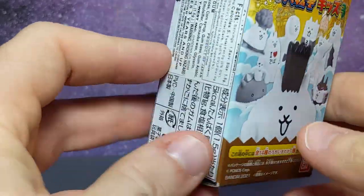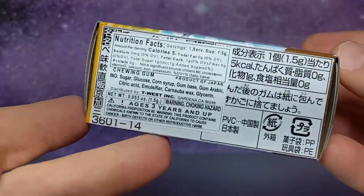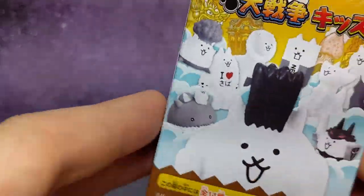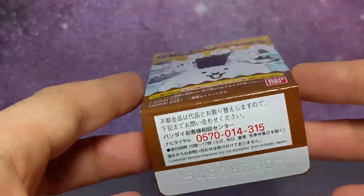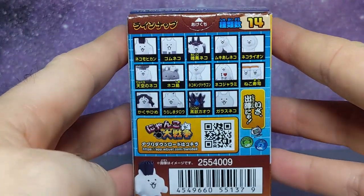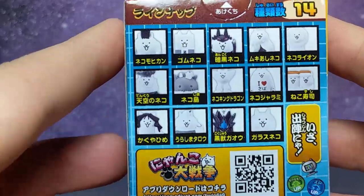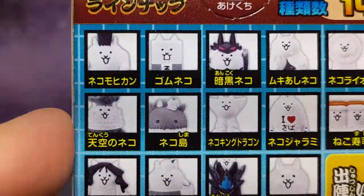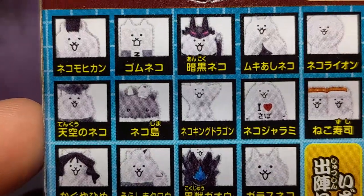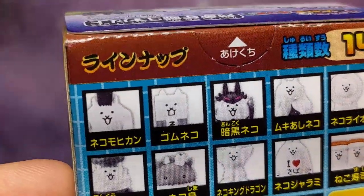The usual stuff — don't choke on this, kids. This is information about the chewing gum that comes in it, because it is a candy toy. On the back we have a bunch of friends — 14 of them to find. I think these are all the ones we've seen already, so let's just open it up.